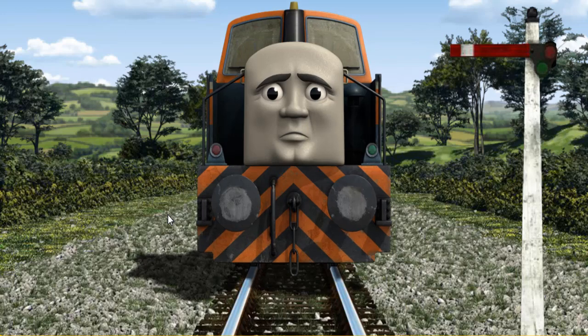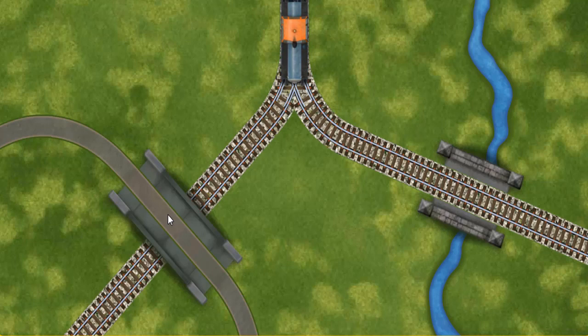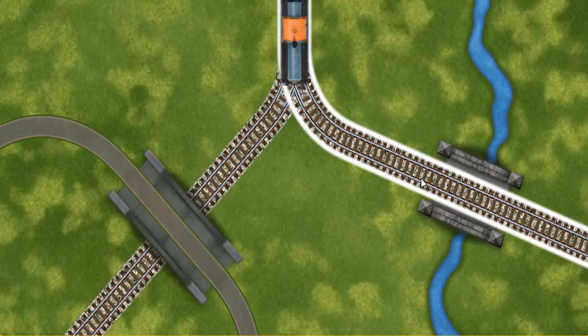Suddenly, Den had to stop because of a broken signal. He needed to go a different way. Help Den find the track that goes over the shortest bridge.